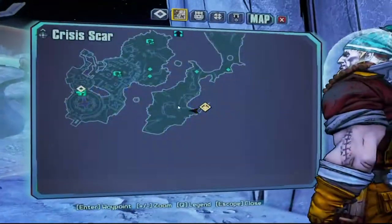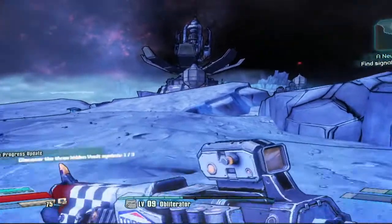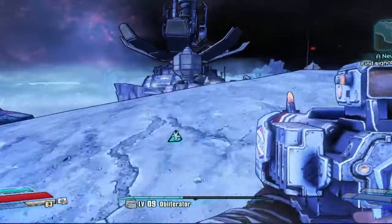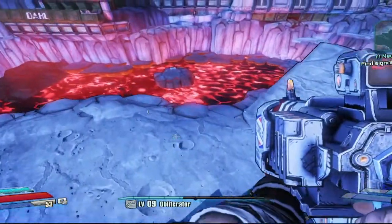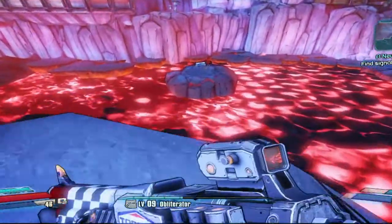There's actually three on this map — well, that's like most maps so far, but we'll see throughout the rest of the game. The next one's on this little island over here. There's also a chest here, so you can pick up some weapons while you're at it. That little island right there — the symbol is actually right behind that chest.